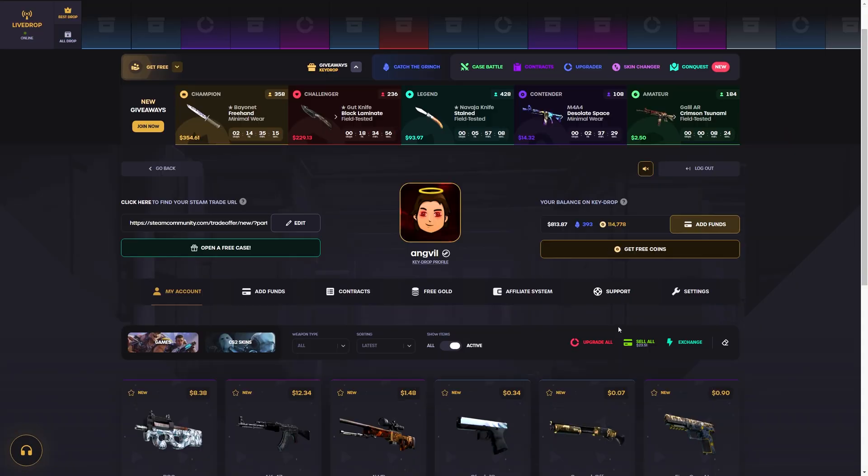Flip Knife please — not even the Wildfire. Okay, I think it's time to cook. Catch the Grinch case time — $450, one click. Amphibious, Imminent Danger — let's go! $450 adds to $1,000 — that is the W of the video! Imminent Danger, Minimal Wear — let's freaking get it!